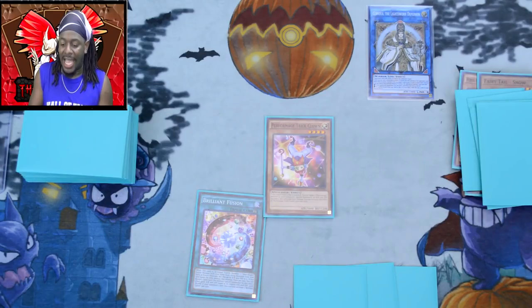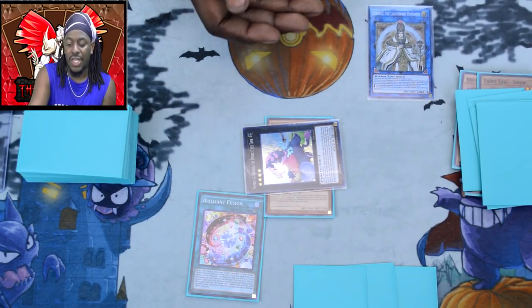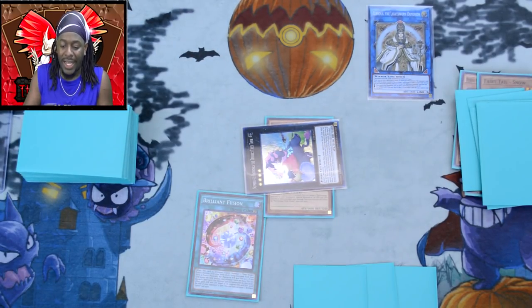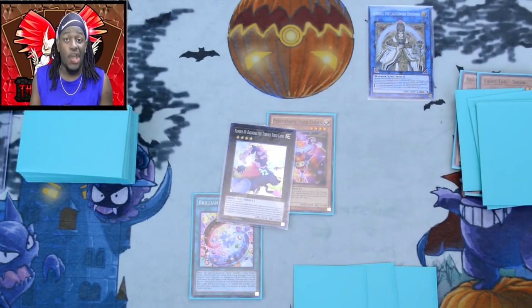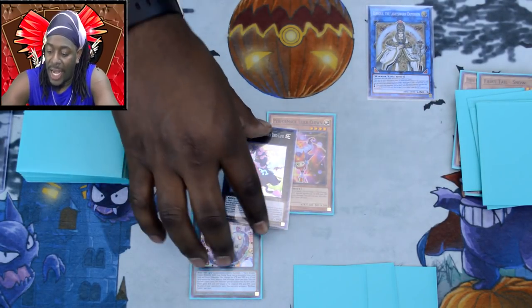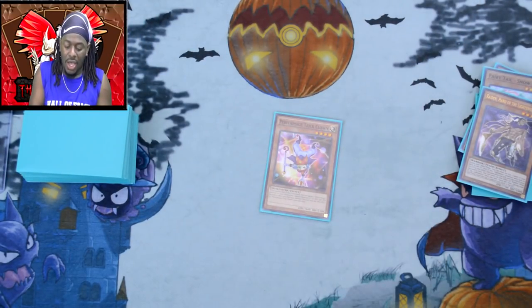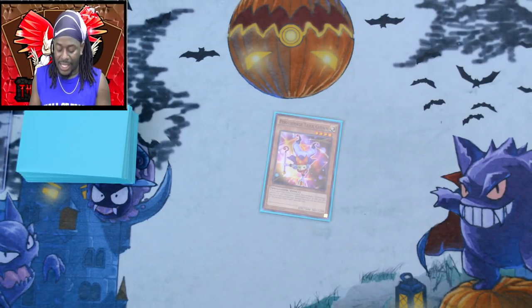Depending on what you mill with Minerva you may have more cards in hand. This sets you up for life — I don't see you losing too many games when you pull this off. Alternatively, if you're afraid of your opponent, you don't have to make Minerva; you can make the Baguska instead. Not only do you have the same thing as a Decode Talker, you can also turn off all your opponent's monster effects.